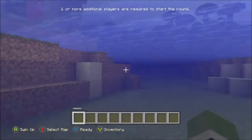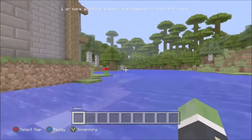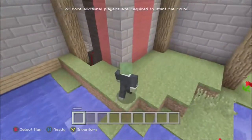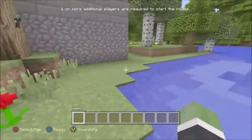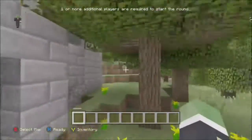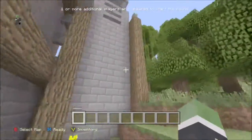As you can see at the top it says you need one more additional player to start. Pretty cool glitch — make sure you go exploring guys. It's pretty fun, pretty cool things to find. Didn't expect that you could see everything from the outside — it's really cool.